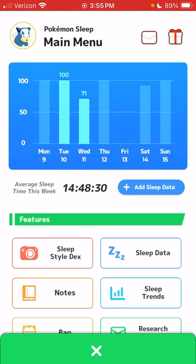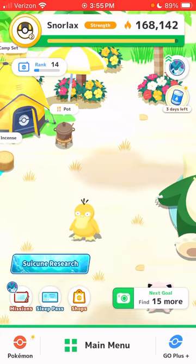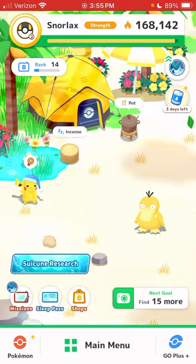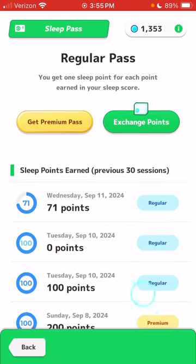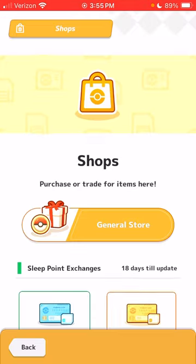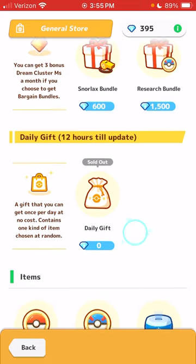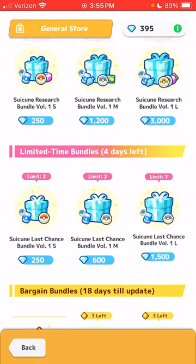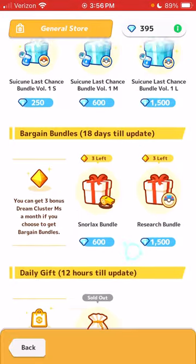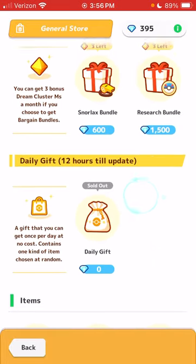I just want many more ways to get great and regular biscuits — cook them up, make them way cheaper, and be able to buy them in big bundles like ten at a time instead of one at a time. Maybe we can get more exchange points per day. You can get a free biscuit from the daily gift sometimes, but you have to spend so many gems just to get biscuits and you only get like three — that's not enough.